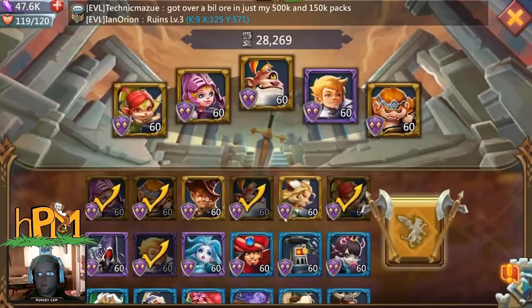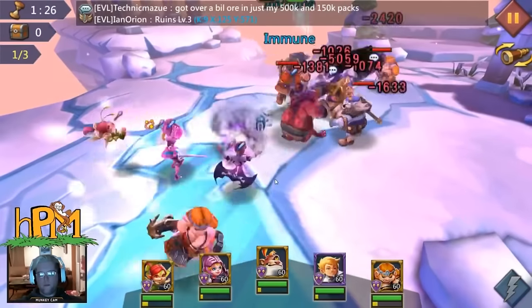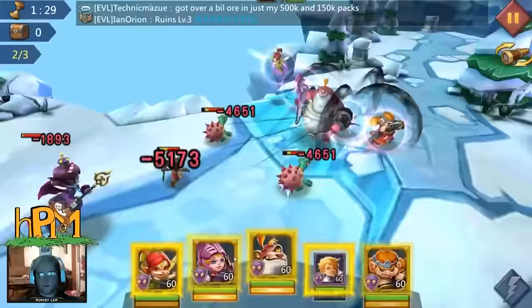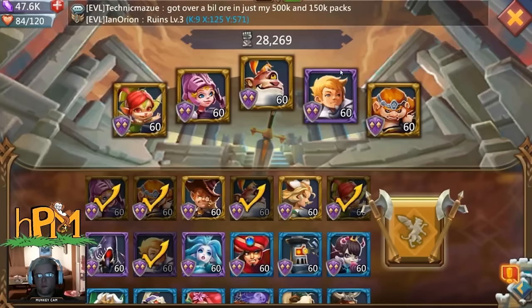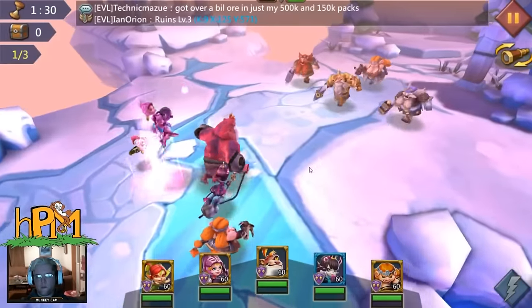Hey YouTube, Monkey here. We're doing the Elite 8-18 of the hero stages. This first one has the Dark Follower — I like him because he does heals and can hit everybody on the field, which is really nice. But on that third stage he dies, and I've done it 200 times — it's just a fact he's going to die. So we're going to try this with Petite Devil.